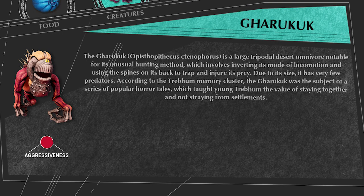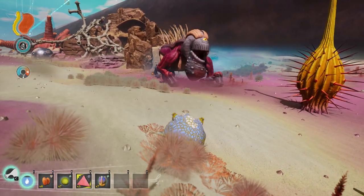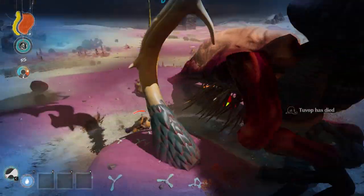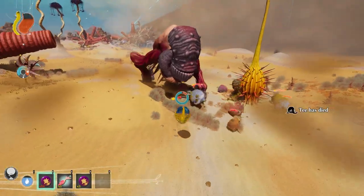This large omnivore is highly aggressive and due to its size has very few predators. As soon as it sees your Trebum it will go into attack mode and flip its back towards the ground so it can impale your Trebum party on it to have a nice snack. The Garrukuk moves incredibly fast.